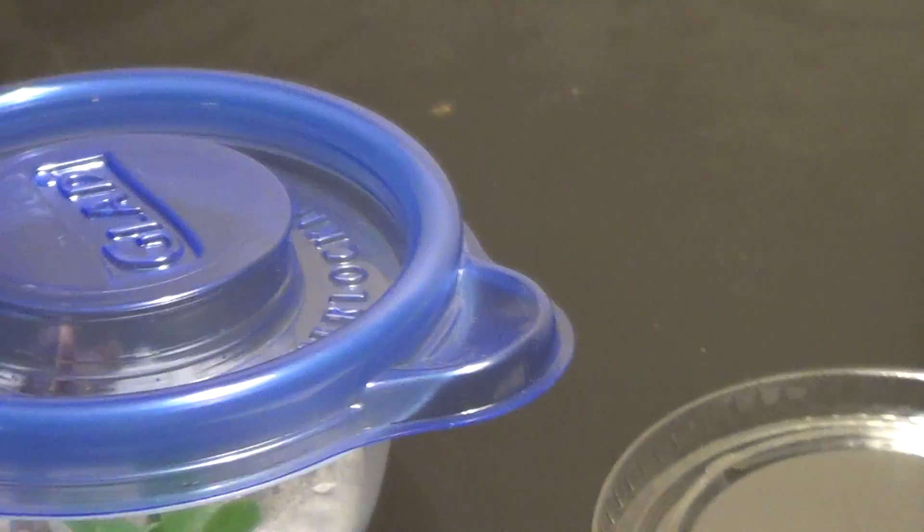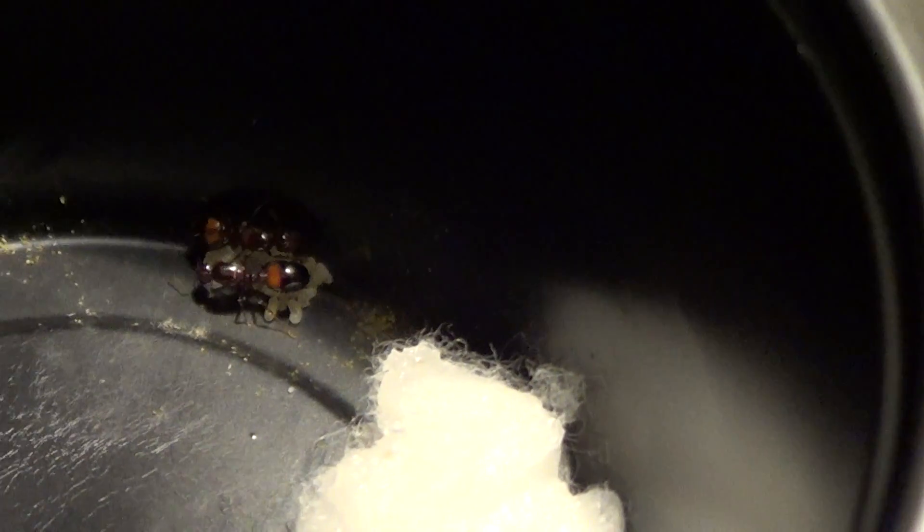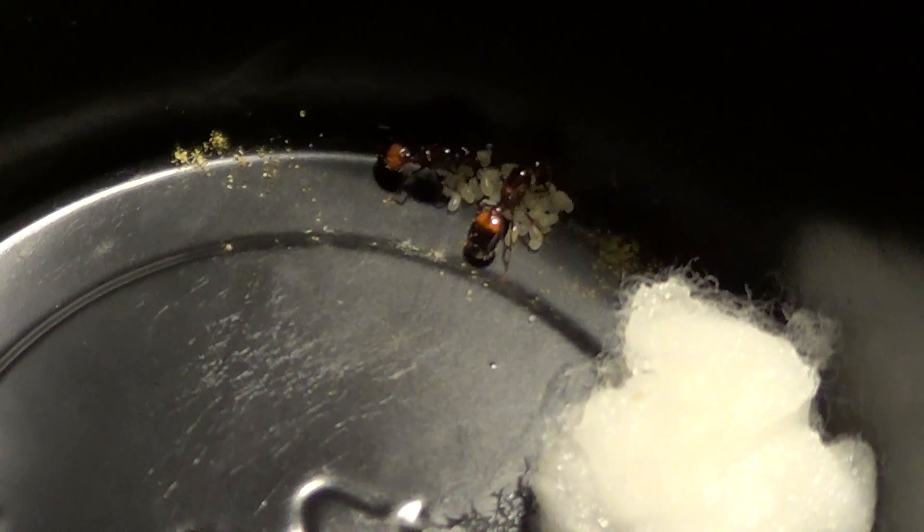Moving on to another colony — this is another one of my Solenopsis invicta. This is a two-queen colony. Their brood is a little bit more advanced in the stages of development — they don't have just eggs, they have more larva going into the pupa stages. I keep them in this setup, which is not a test tube setup, but it seems to do the trick. I open all these daily to recirculate fresh air.